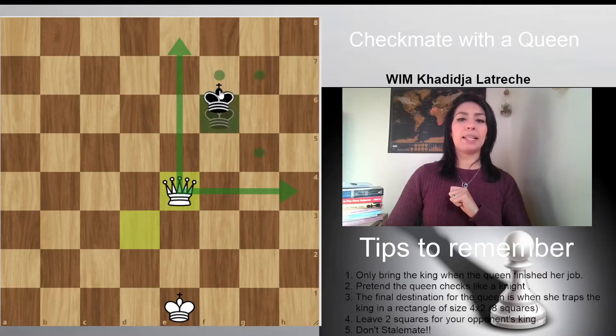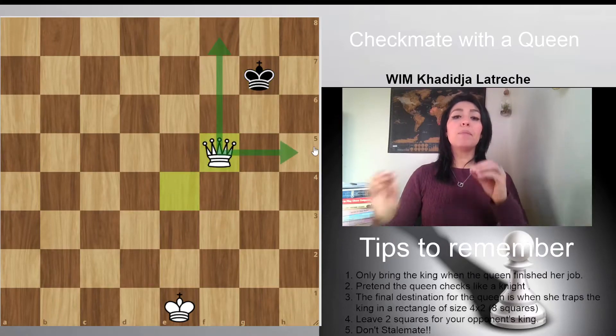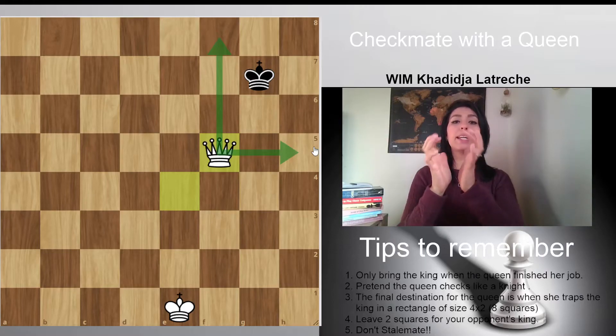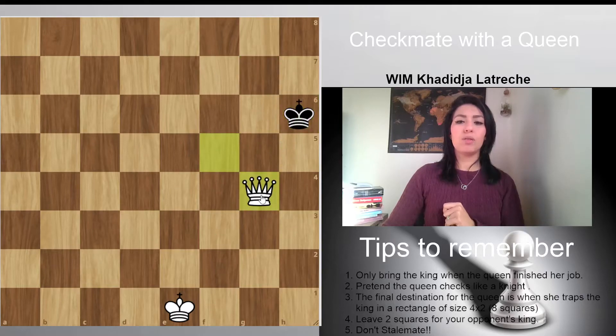The king goes here. And then I'm again going to do a check. Even if you don't find the check, just make the box smaller — lock the king in a small box. Now if the king goes here, this is already a check. I'm going to do queen to g4 — that looks like a check. Now it's a forced move because the king can't go here, or here, or here, or here. He has to go to king h7.